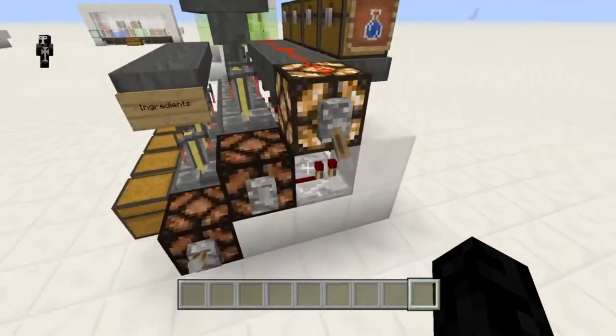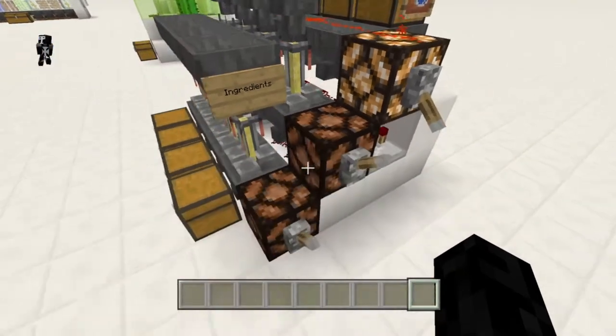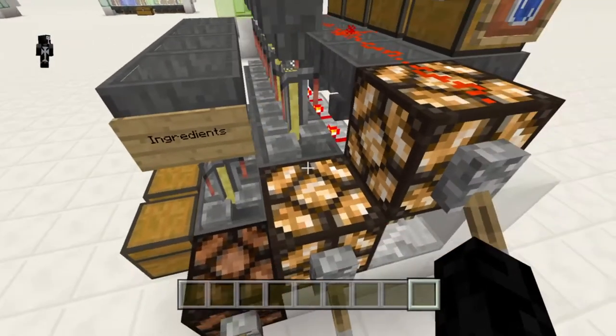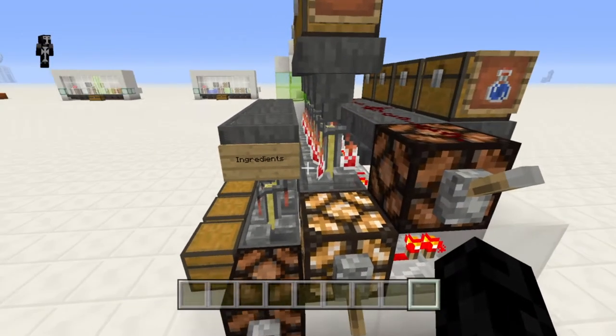So how this works is, when one of these lamps are turned on, that means all the hoppers next to that lamp are disabled. They're getting a redstone signal next to the lamps, which means they're getting powered and turned off and not working properly.